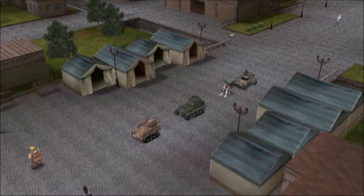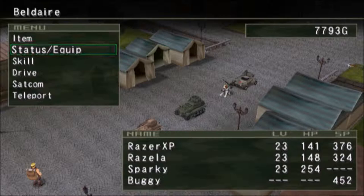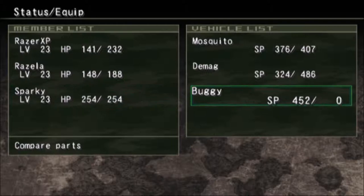What is up guys, it's Razor, welcome back. Let's play Metal Saga. In the previous episode we got a bear and dug up a bunch of buried treasure in the desert north of this place. In this episode we're going to go back to the desert and get to the tank that we left up there, because we couldn't tow two tanks. We're basically gonna drop off the buggy and then go get that tank.